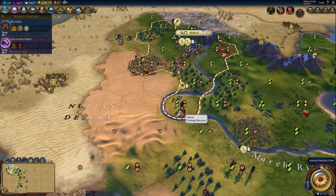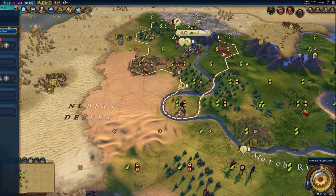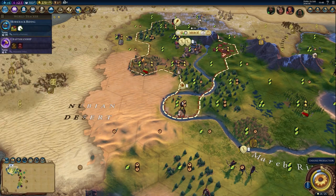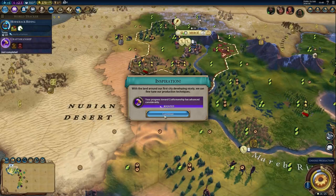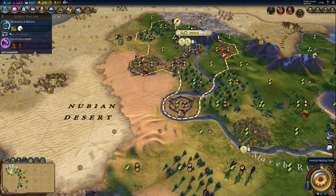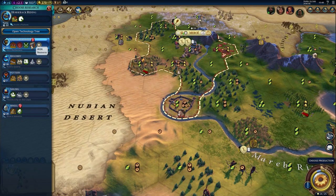If you have horse resources nearby, start researching horseback riding to unlock horsemen to help support the rush and take down cities. Otherwise, go for bronze working to unlock iron, swordsmen, and the encampment for great general points.